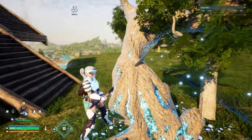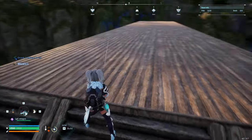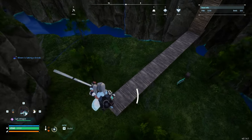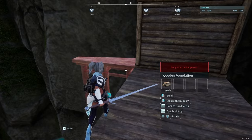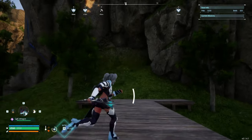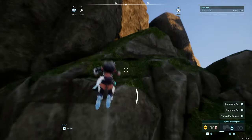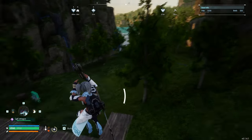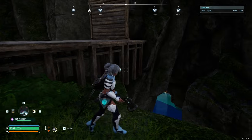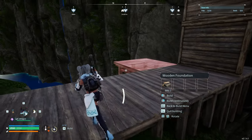When you get to the edge and decide to build extra width, in this specific situation I cannot accomplish it. However, if you wanted to build three out with stairs on both sides, you would have to build additional foundations at the end points.